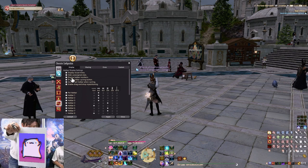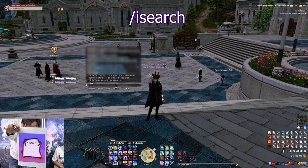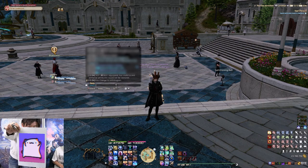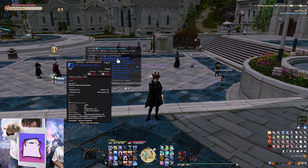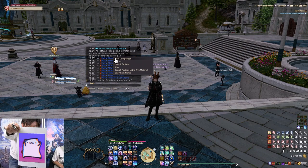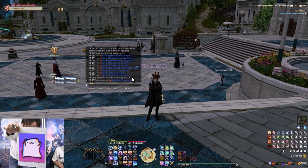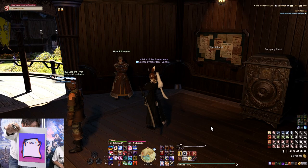Something people always tell me they had no idea about is the command /isearch. If you type /isearch and then a keyword — for example 'Makai' to find my old Garo PVP event gear — everything in your possession containing that word shows up. Then you can right-click any result and choose 'Search for Item' and it tells you exactly where it is. /isearch is extremely useful any time you're looking for something and aren't sure if you even have it.